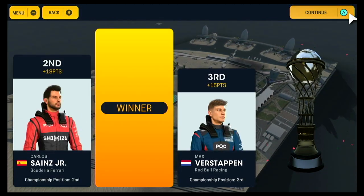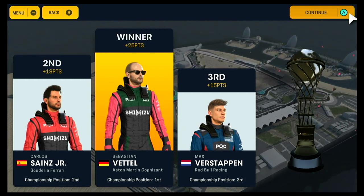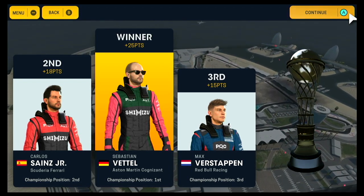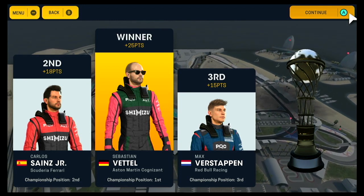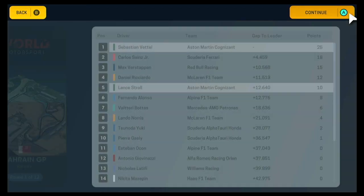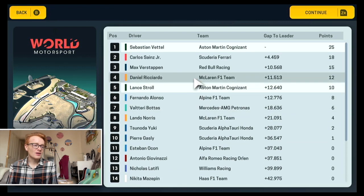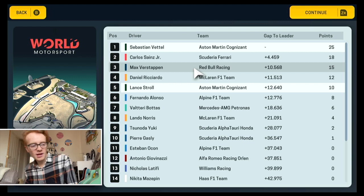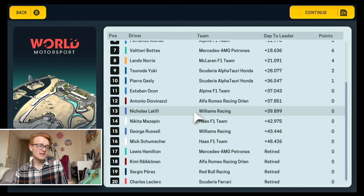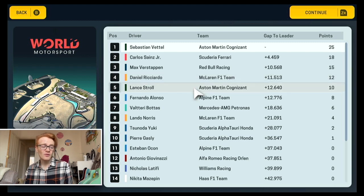Look at those results - absolutely ludicrous! Sebastian Vettel a race winner on his Aston Martin debut at the track where Racing Point won at the end of last season. We've done it again under a new name with a new driver. On the podium: Vettel first, Sainz Junior second on his Ferrari debut - what a fantastic result for him. Max Verstappen third in the Red Bull. Daniel Ricciardo fourth on his McLaren debut - it really was a race for the debutants.